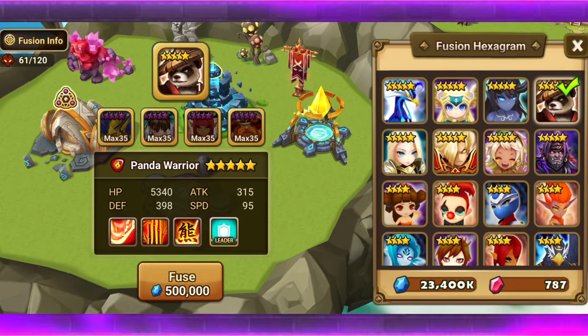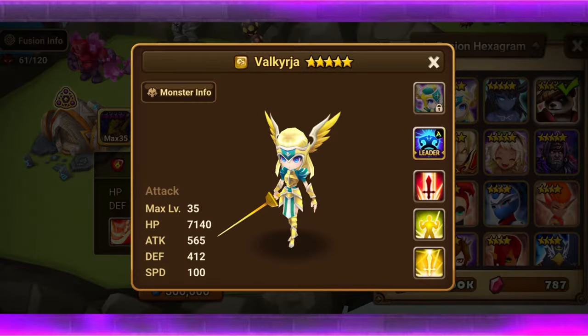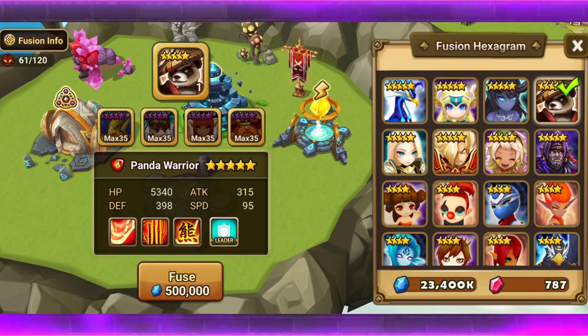You could fuse this guy — I recommend fusing all of these units. All of them have their own particular use. Some of them, like the Water Phoenix Sigmar's and the Valkyrie here, aren't exactly the most important, especially if you do PvE like me. But I think you should still build all of them. You never know.